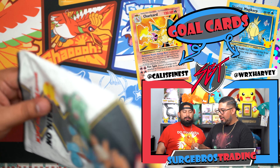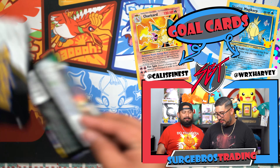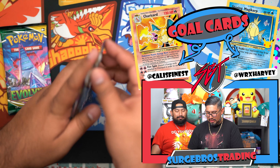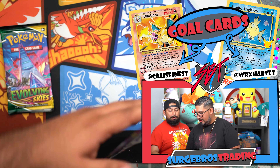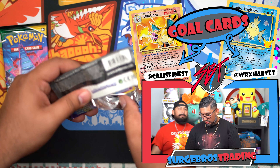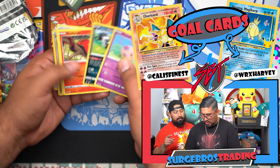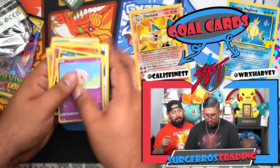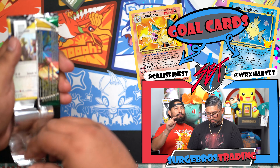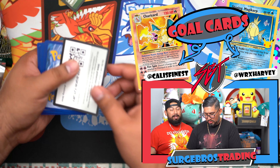Let's see what packs come in here — probably Chilling Reign and Evolving Skies. Let's open these up real quick. Stay tuned because we do open two booster boxes in the future coming up — card Marnie and Grandpa — and those two booster boxes were fire, so stay tuned. Those should be coming up in the next upcoming videos.